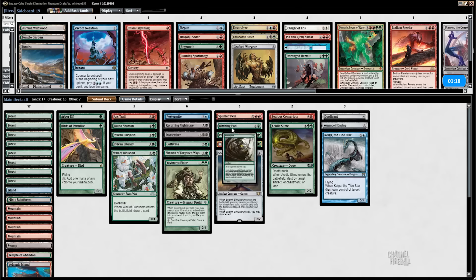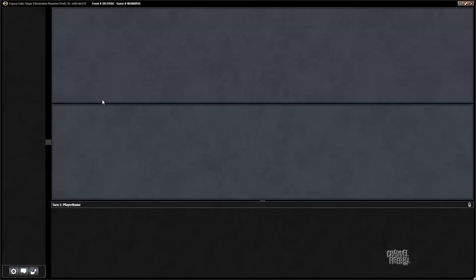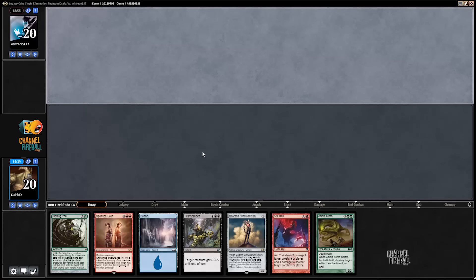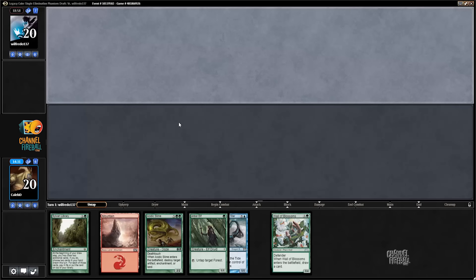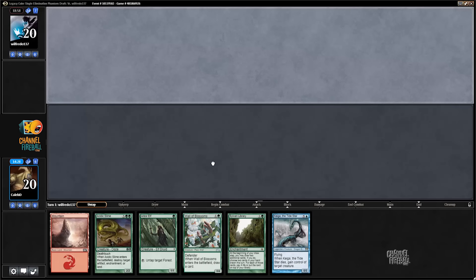Catacomb Sifter is actually really good value with Birthing Pod and Recurring Nightmare. We're just not getting black mana consistently early enough to play the Sifter. Way easier for us to get blue. As good as Dismember is, this is not a keeper. What about this hand with a scry? We've got about 10 green sources — 8 or 9 come into play untapped green sources, I think. I think this hand's actually fine with a scry. Let's run it. Never didn't have it.